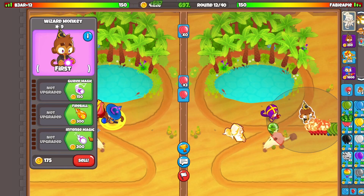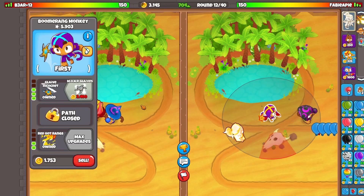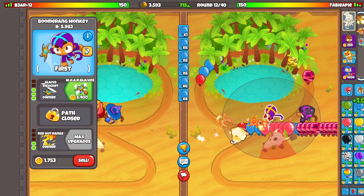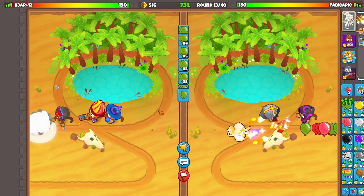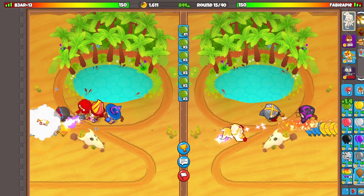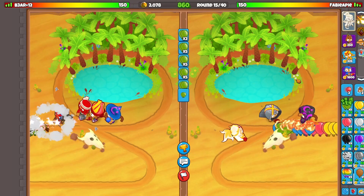It's already round 12, so let's go for the camo right now. Let's be careful in case he sends a rush — yep, there he goes for a camo rush. Let's go for more glaives because it's a little scary. Now let's get back to equaling. The things you have to watch out for at the start here with this strategy are that these two towers with Adora are not going to be able to defend against MOABs.